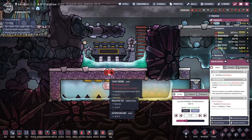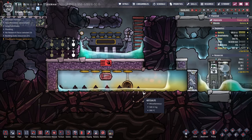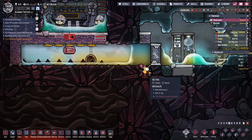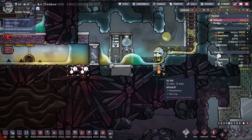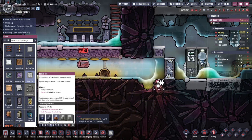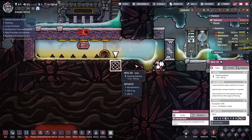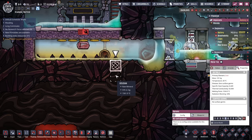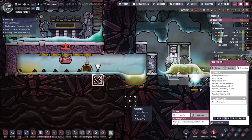Speaking of steam — we did it! This is all ready to go in here. I think if I just build a single metal tile here, we'll start to get steam. It doesn't melt until 1534 so we should be okay — I don't think it'll immediately get that hot, but there's a chance.